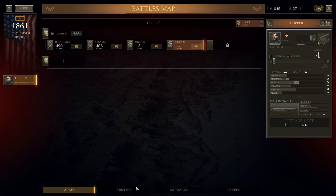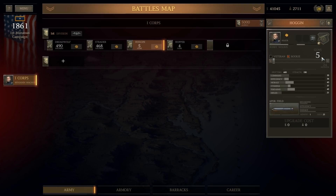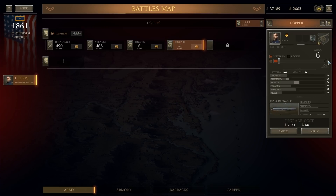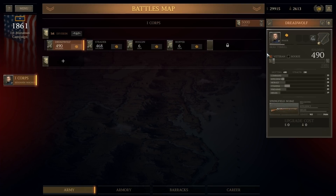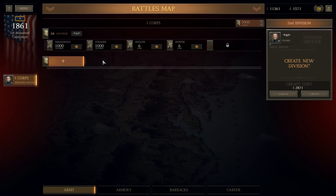We definitely need to put something into our supply wagon. We have a six-pounder in the armory, so we can crank this up to six without too much issue — we're only paying for the cannon cost. That's going to cost about 7,000, but let's get that up. Now we're going to hoop this up — let's get these guys up to a good number, like a thousand. Let's create a new division.